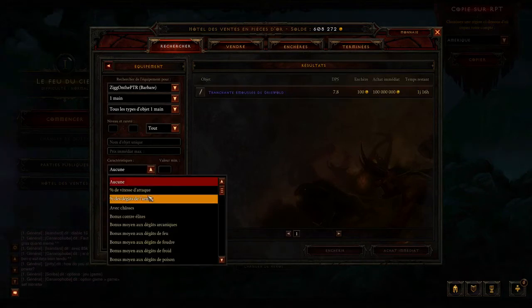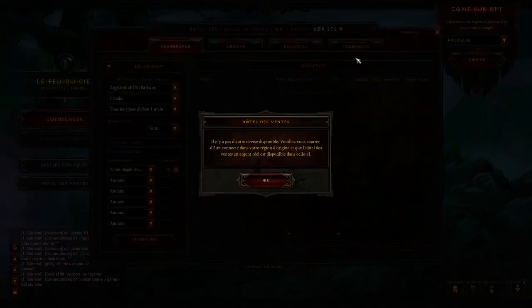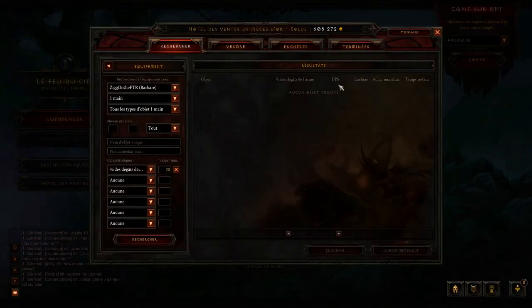Another change is that any search parameters you have entered in now — so let's say we have 20 of whatever this percentage thing is — if you switch over to the Real Money Auction House it will save the settings there. So you don't have to re-enter stats each time to compare things between the Real Money Auction House and the Gold Auction House. Also, I just noticed they have these little X's here to clear that sort of stuff out, so that's pretty neat as well.